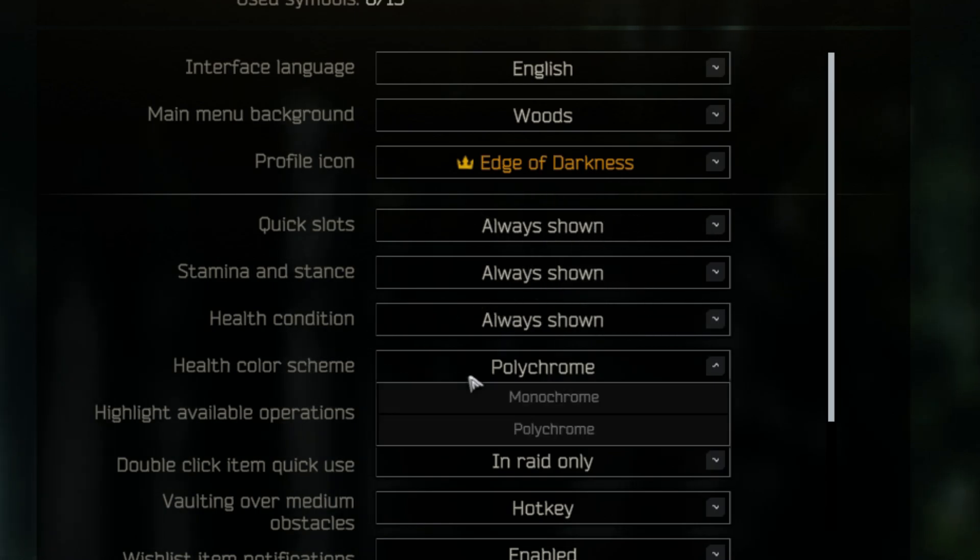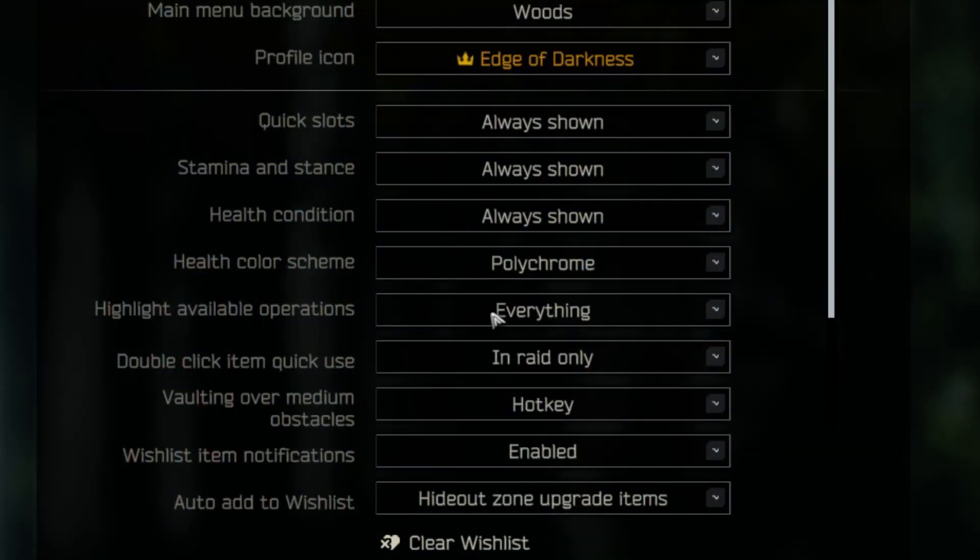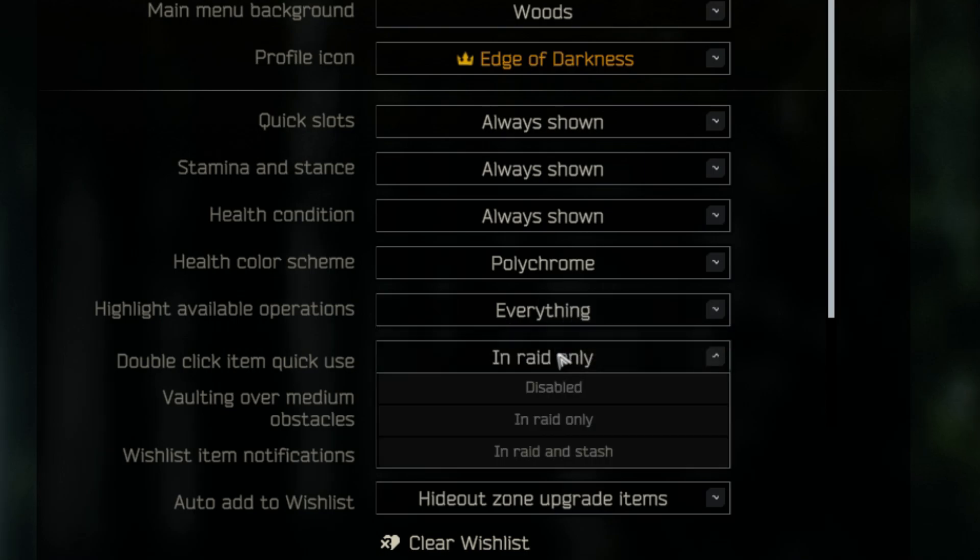When it comes to health colour scheme there's two options: polychrome and monochrome. This is personal preference but I recommend having it on polychrome. Highlight available operations on everything, then when it comes to double click item quick use, you're going to set this to in-raid only.